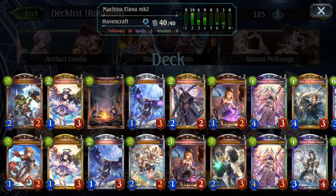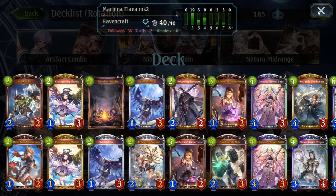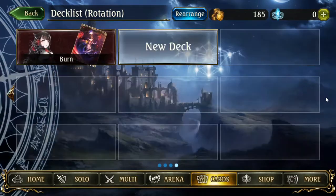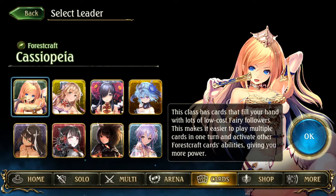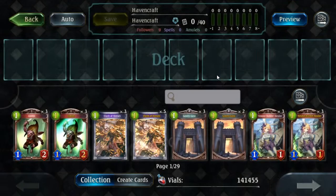This video is going to be about Machina Alannah in the new expansion, World Uprooted. This deck is quite a bit different than previous versions of Alannah. This is the deck list I'm using. What I usually like to do when talking about decks is go over which cards are core and which cards are optional — that gives you a good idea of how the deck plays, what cards you absolutely have to have, and what cards are cuttable.